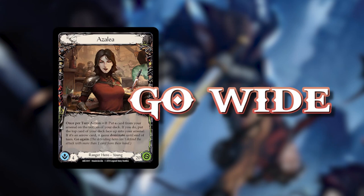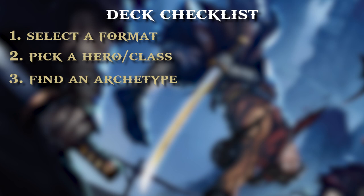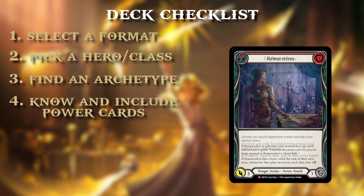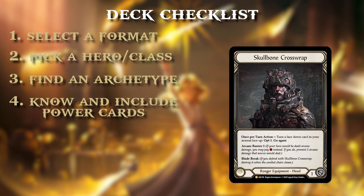So far we've picked our format, class, and archetype. The next step is knowing what the powerful cards in your class are — often the majestics, super rares, and specialization cards. Knowing how these cards work will also help you understand what archetype you can play towards. This includes legendary equipment your class runs. For example in the ranger class we have the Skull Bone Cross Wrap, which is incredibly important because it helps you constantly know what's on top of your deck and whether you can use Azalea's effect to pull a dominate arrow.